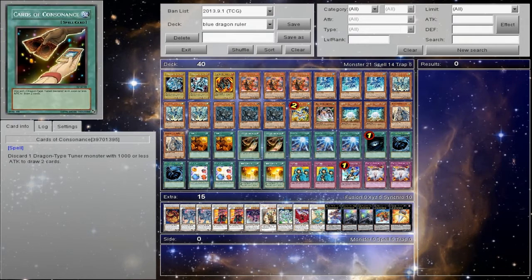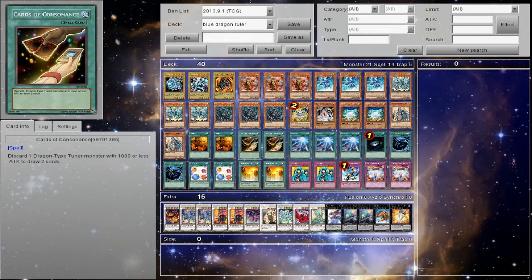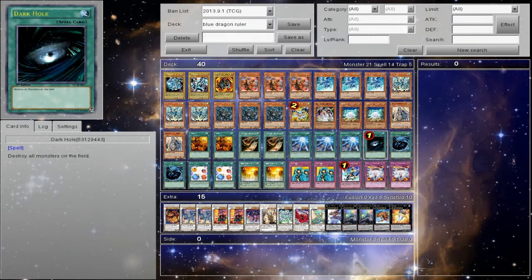That's what Duelpro is showing me — it's a panel. Two Trade-In, two Cards of Consonance. The Trade-In wasn't bad but it wasn't always live. Dragon Ravine helped make it live though. Three Sacred Sword of the Seven Stars.